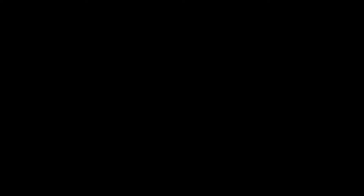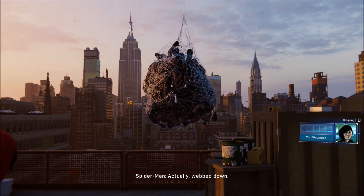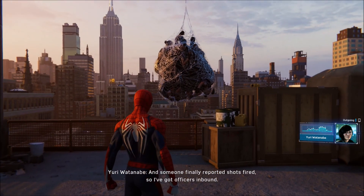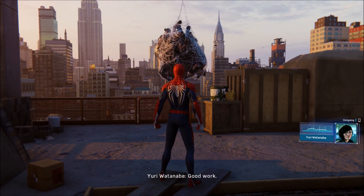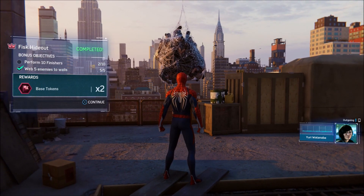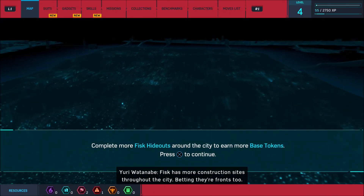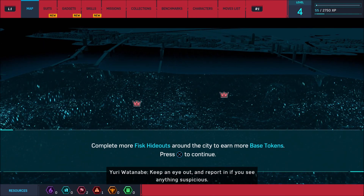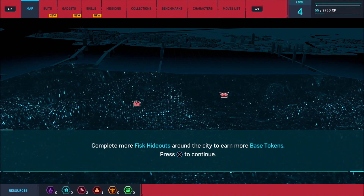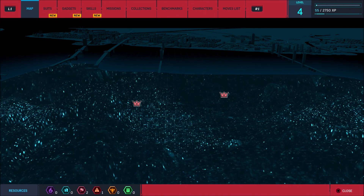That was intense — I didn't die, so that's a good thing. Place is locked down, captain — well, webbed down — and someone finally reported shots fired so officers are inbound. Good work. Fisk has more construction sites throughout the city — they're fronts — keep an eye out and report in if you see anything suspicious. Defeat more Fisk hideouts around the city to earn more base tokens.